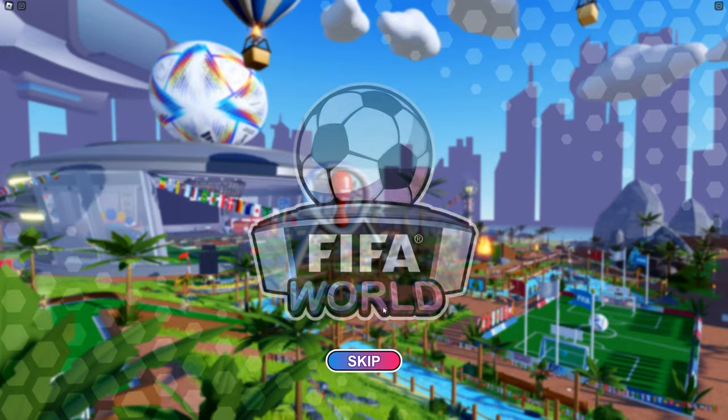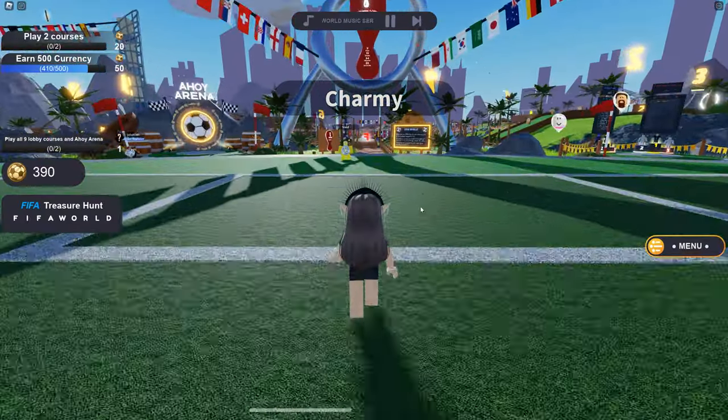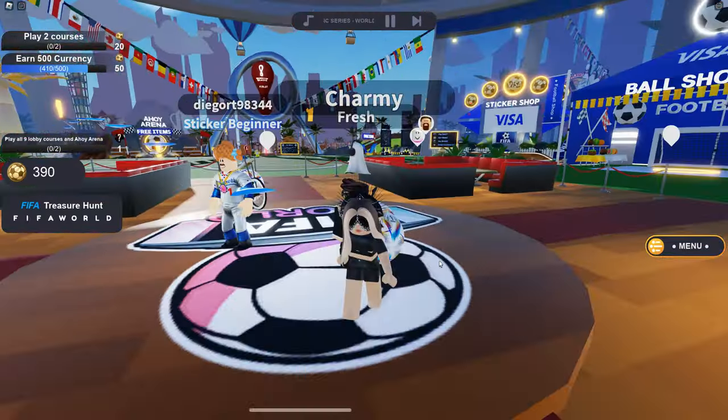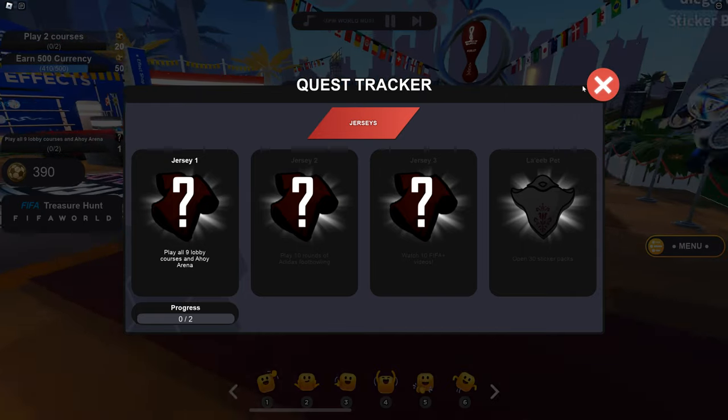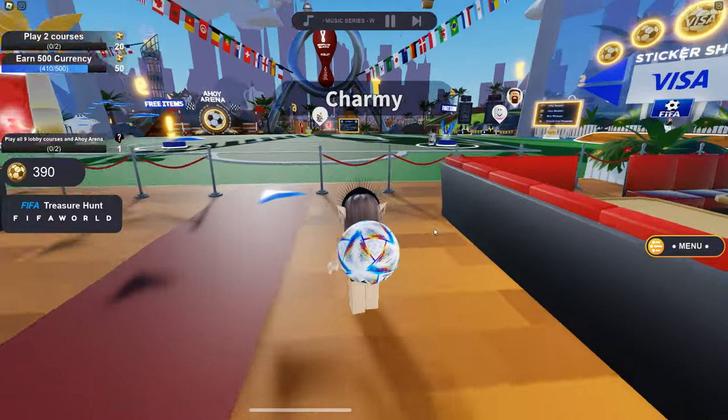Okay, I'm returning to the lobby just because I've shown you how to complete this one quest. After that you go to the menu, then Quests, and just play 10 rounds of — edit as footballing.